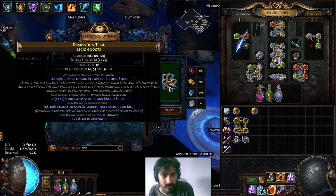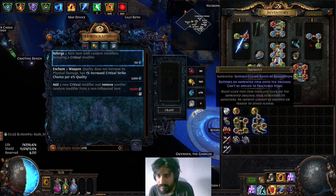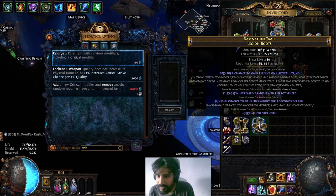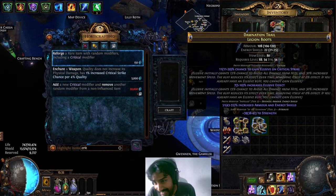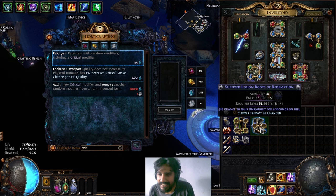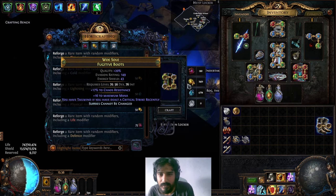Let's see what we get. Did we get another influence mod? No we did not. I already imprinted them so they're saved — that would have been a waste if I didn't save them. All right, let's do the first one. Come on, hit the onslaught — and we elevated the elusive. We elevated the elusive at the wrong time, so nope, we gotta go again, we gotta imprint it again.